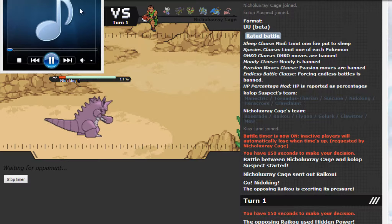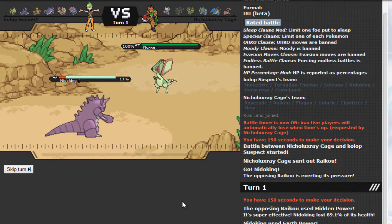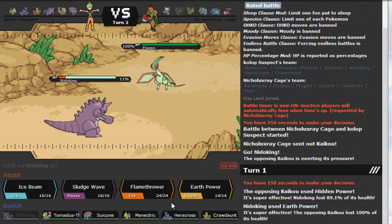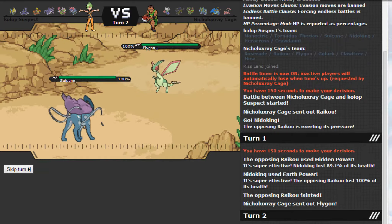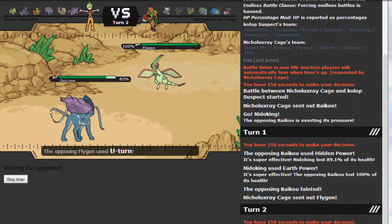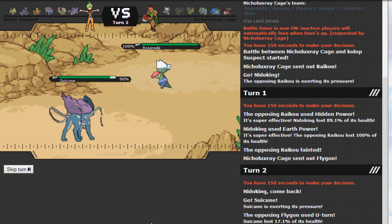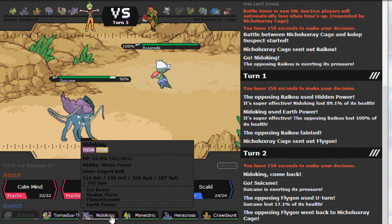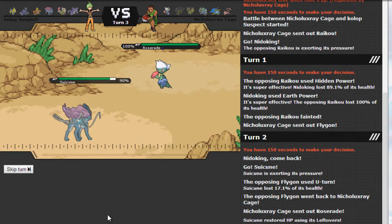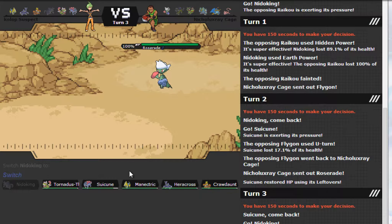Oh wait, I forgot to start the music — I should probably put some music in there. Flygon is in now; it might be scarfed so I'm just going to switch into Suicune because Flygon isn't really too strong and Suicune is bulky. I could have easily predicted the U-turn but you do what you do. I have a feeling it's going to go for Sleep Powder so I switch into Nidoking and go for Sludge Bomb.